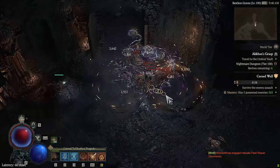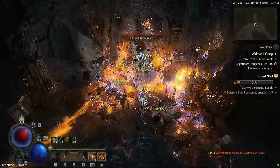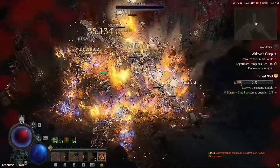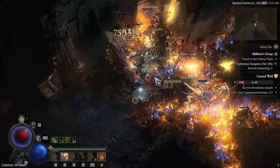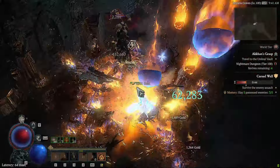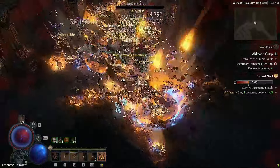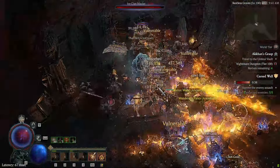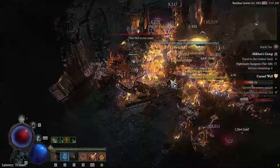Hi everyone, Wismarill here. Today I want to show you the first endgame build I've been assembling for the Sorcerer class for Season 3 of Diablo 4, and this build is no other than the quadruple blue flame burn based on the new meteor setup, enabled by a new unique helm available since the start of Season 3.